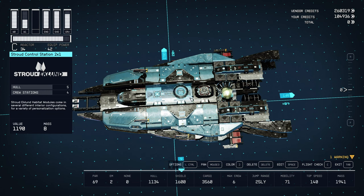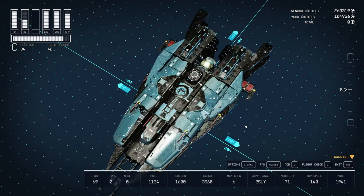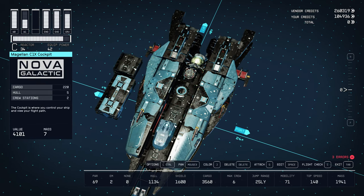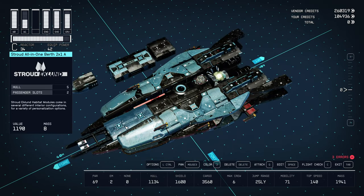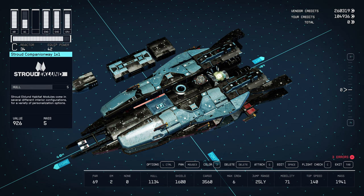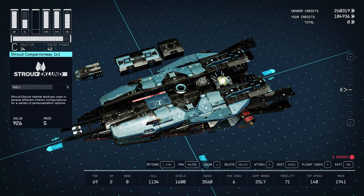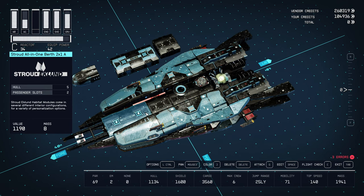This is a three by one engineering bay, and I replaced it with a Stroud store room and a Stroud control station. And underneath these, I used to have a three by one right here — a three by one all-in-one. So I broke this up in two. I put this companionway directly above the landing gear to force the ladder to be here, and I put a Stroud all-in-one berth here.